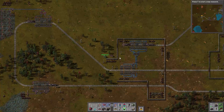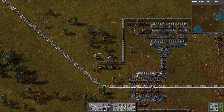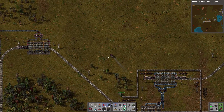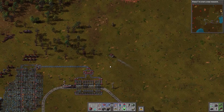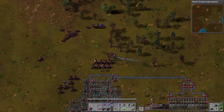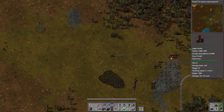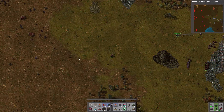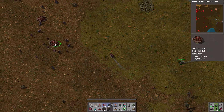Since we've committed to tapping the stone deposit to the northwest of Northwest Loop, we need to go clear out the biter nests around there — a little bit of ultraviolence to start off the episode. We don't actually have any walls set up over there, which is a bit of a problem. Walls aren't free — they take stone, and we just flat out do not have stone right now.